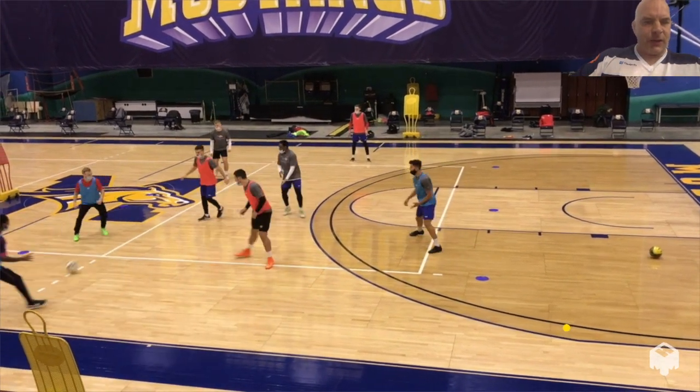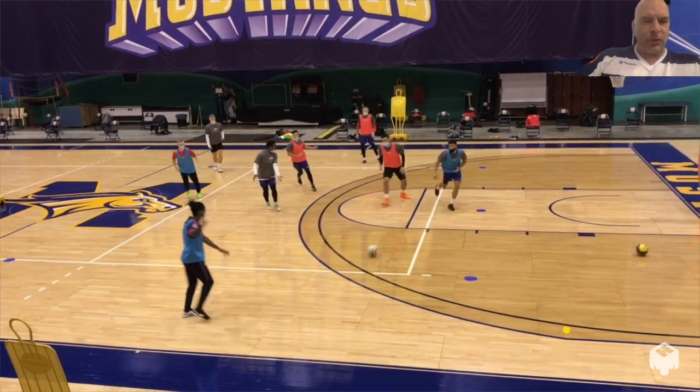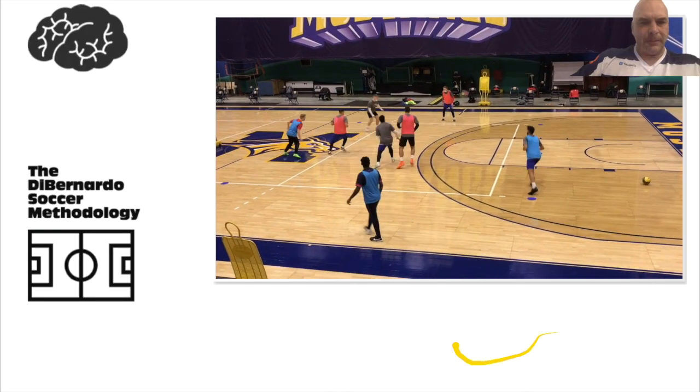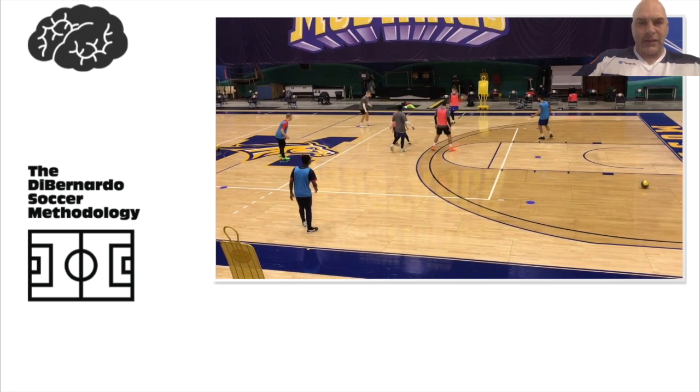Body position and thinking ahead of time is very, very important. Have to scan, know what's around you, think of your options before the ball gets to you. Because with this one touch, it's very difficult. So we'll stop it there. That's 4v2 in the middle, directional, small area possession — a very good game for being able to keep the ball in small areas. Obviously, you have to think extremely quick in this.